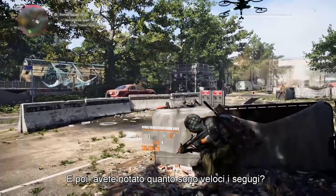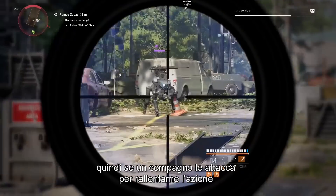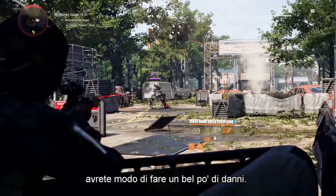Did you happen to notice that the Warhound is super fast too? Well, the legs actually have a lower stagger threshold, so having a squad member target these to slow it down can really help you unload some damage.